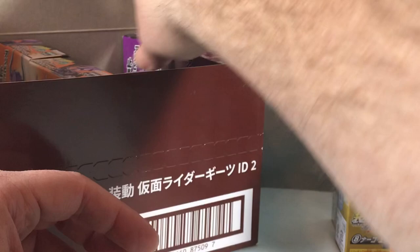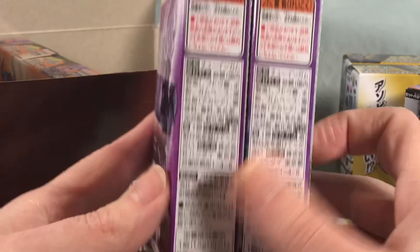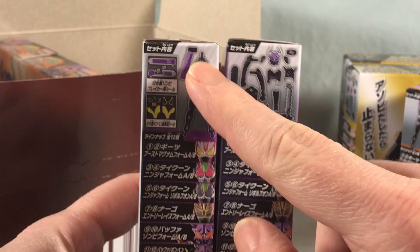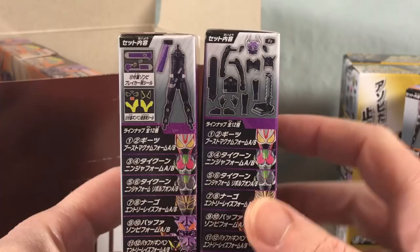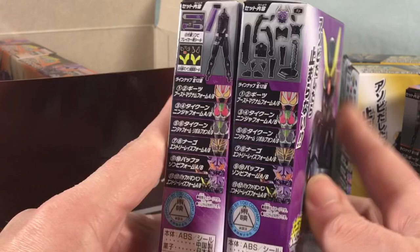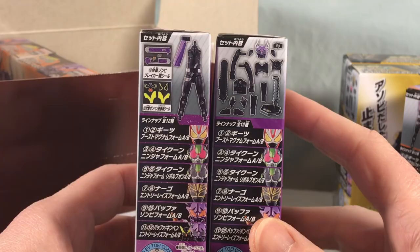So then here we have Buffa slash Ginpen entry form. You do get the helmet, though the stickers for it are over on a separate side. It's just kind of like a base body. To really get all of the riders you'd have to buy like two extras of this set, which is kind of a bummer. I wish they would have at least given us one extra, because this one doesn't have the molded in bracelets — though I'll have to check. You might be able to get away with the other one as well.